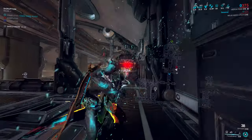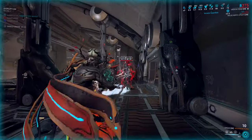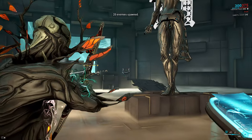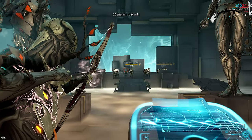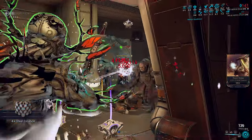Basically, Dread Incarnon is a more crit-focused Paris Incarnon. The Incarnon perks themselves are very simple — what isn't simple is how they're bugged. Perk 1: you shoot heads to build meter, then 2.5m punch through allows Dread to easily rack up headshots in a crowd and can easily max off the Incarnon bar in two to three shots if you hit multiple enemies.